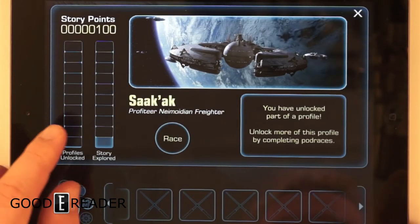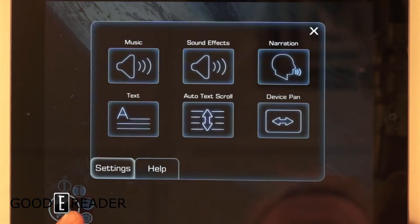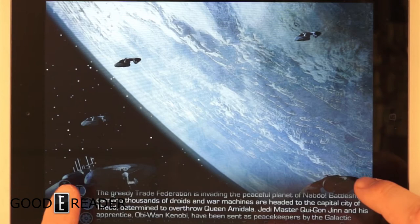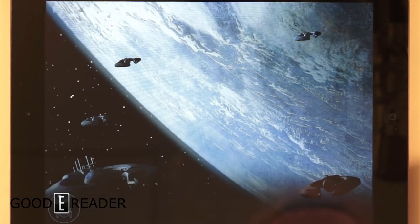It looks like here you get story points — you have unlocked part of the profile. You have some settings here. Let's look at the next installment of the story.